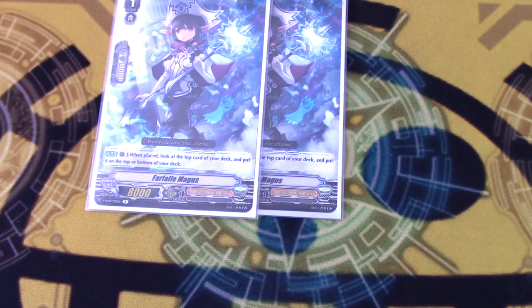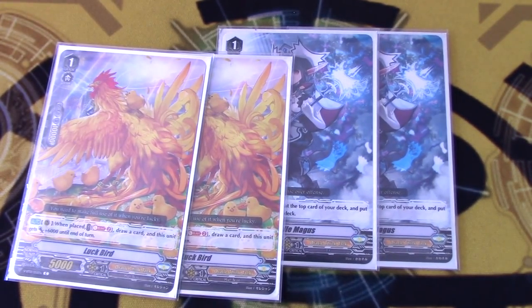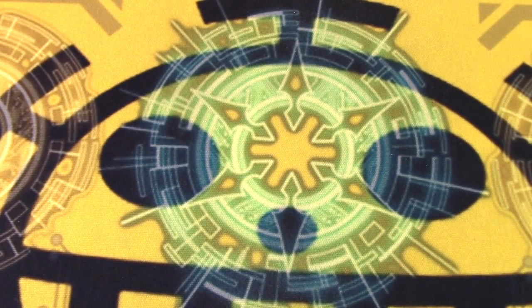We're going 2 copies of Fall Magus, which is on-call: check the top card and place it top or bottom at your choice. We're only running two because we're also running 2 copies of Luckberg, which is on-call: soul-blast two, draw one, and it gets 6k until end of turn. This is a solid card because drawing is always nice and it becomes an 11k. But you only want two because soul is a limited resource.